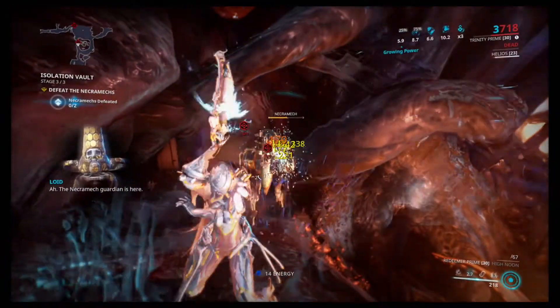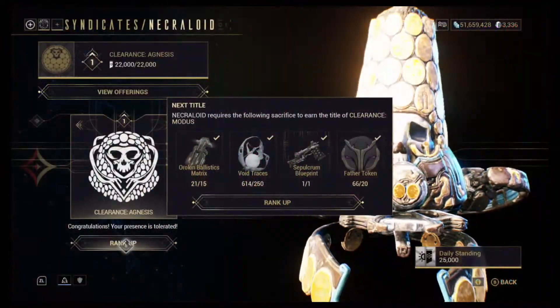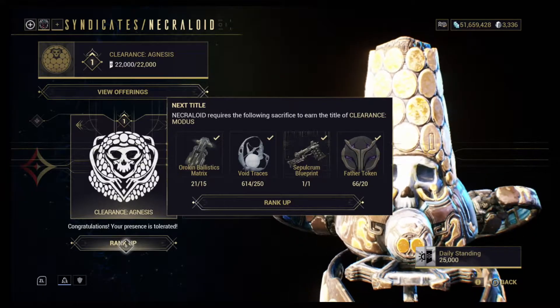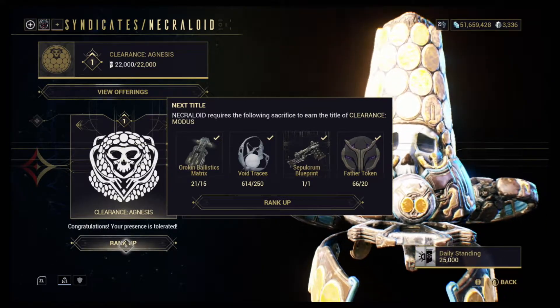Once acquiring max standing by trading in the matrices, you will also need to contribute 15 ballistic matrices, 250 void traces, 1 sepulchrum blueprint, and 20 father tokens.